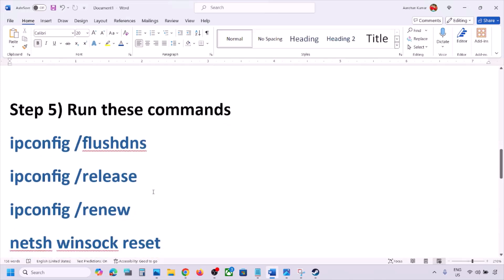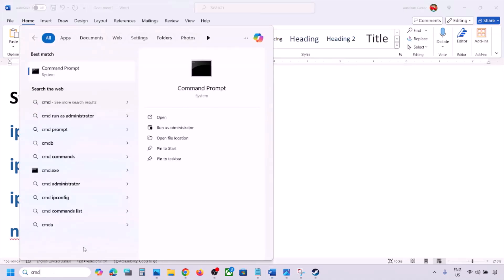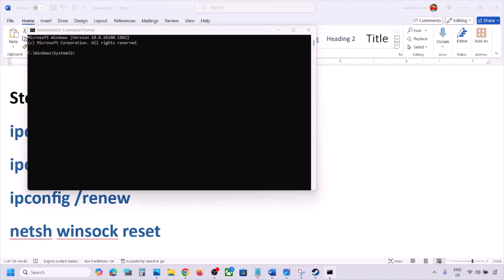If still not working, run the network commands provided in the video description. Type CMD in the Windows search box, right-click on Command Prompt and click Run as Administrator. Click Yes to allow. Now paste the commands one by one — copy each command, paste it, and hit the Enter key.